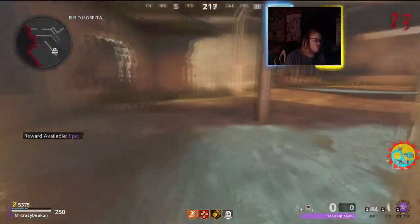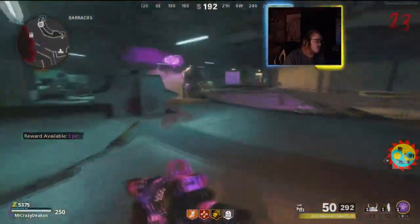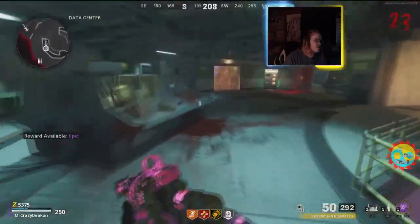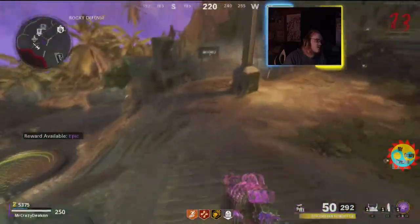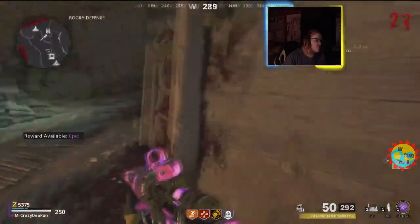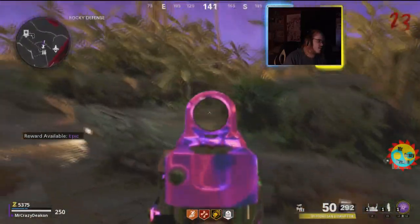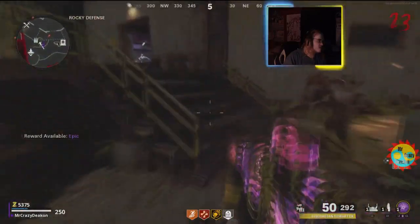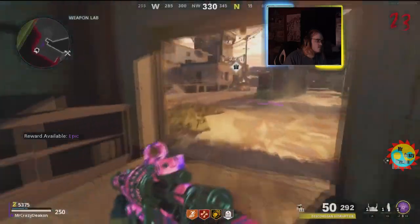You basically want to find the head after you've gotten past the mimic-capturing stage of the Easter egg. You want to bring the head over to the medical lab and put it on the tray. Your next step is to take one of those devices from the data center, damage a zombie down to low health, capture it, and then put the essence trap over by the head.